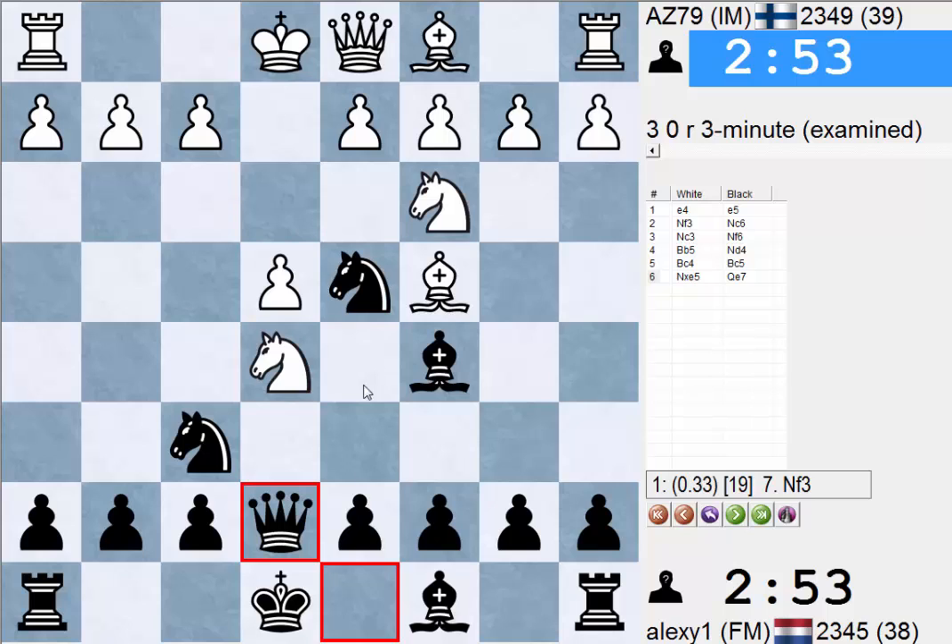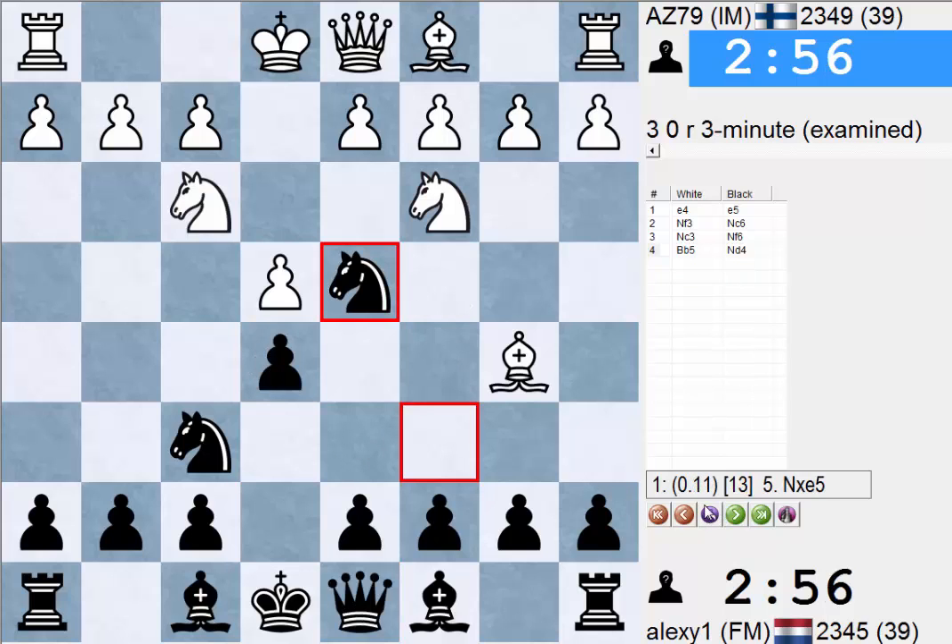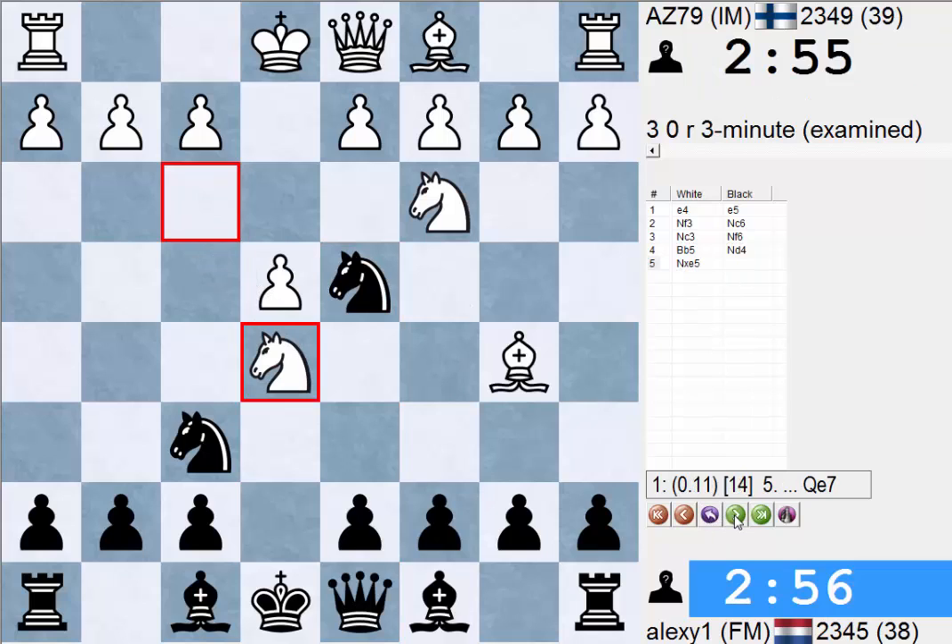So if Nf3 then D5, and if Nf7 then just Rf8 — it's pretty fun. But he took there and yeah, I think what I did was wrong. Qe7 seems normal, or take on B5, take C6, and then Qe7. But I think that's a position where I always mix stuff up.